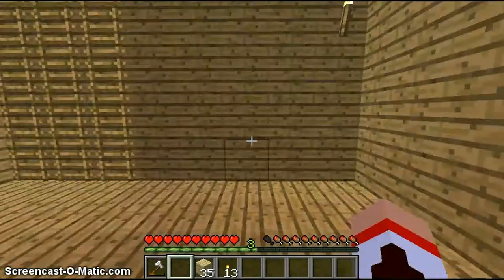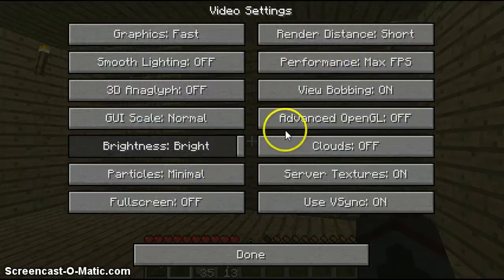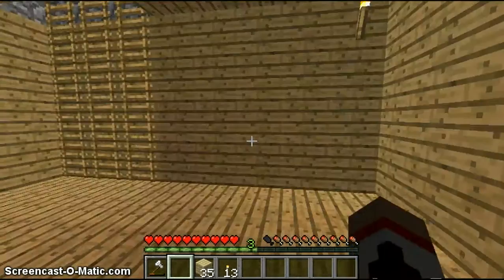If your game was laggy like mine, what you're going to do is go into your options, video settings, and have it like this: have your graphics fast, smooth lighting off, and then normal, bright, minimal, short, max FPS. You can just look at that for a second. And that's it — that's all it takes to have it move smoothly and not lag.